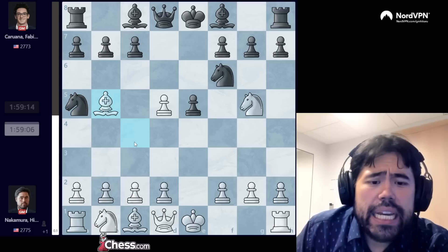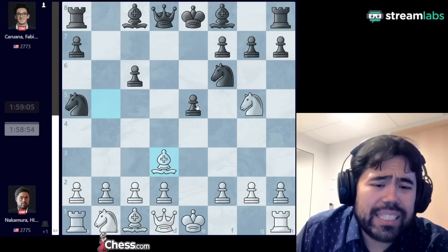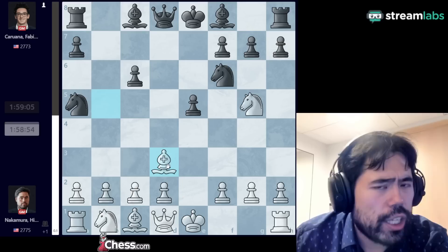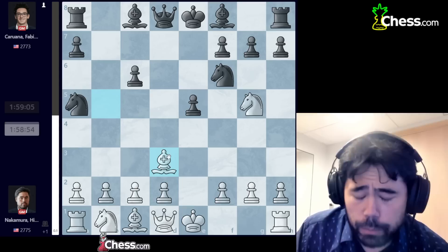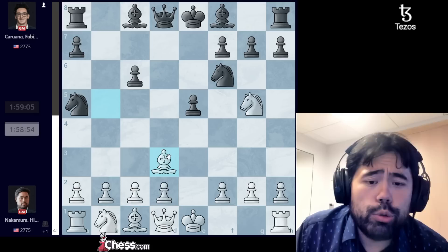I take the pawn and now Fabiano plays knight to a5. I play bishop b5 check, and Fabiano plays pawn to c6. We swap the pawns on c6 and now I go bishop to d3. Those who have been watching my chess since I was a much younger man in 2009 are obviously familiar with the game I played in the final round of the 2009 US Championship against Joshua Friedel.